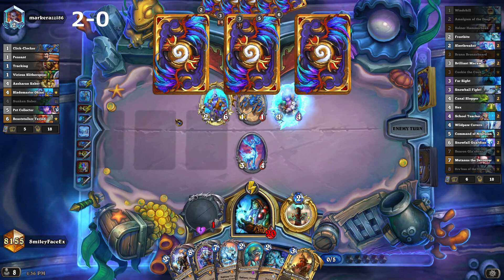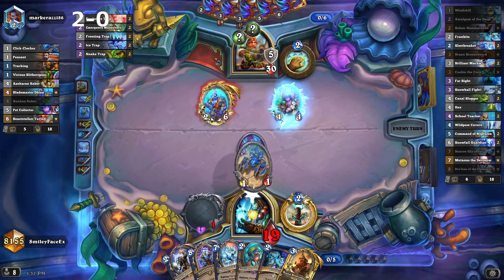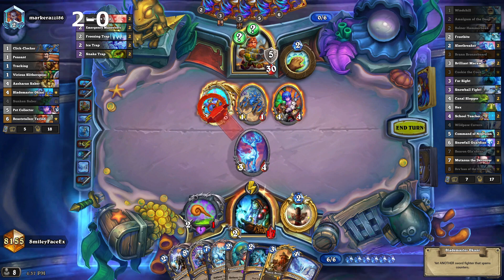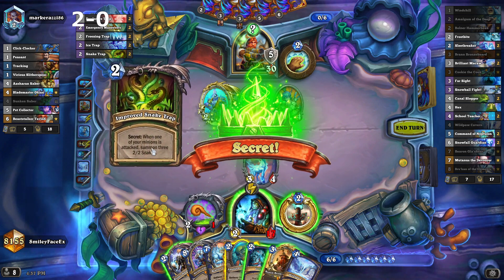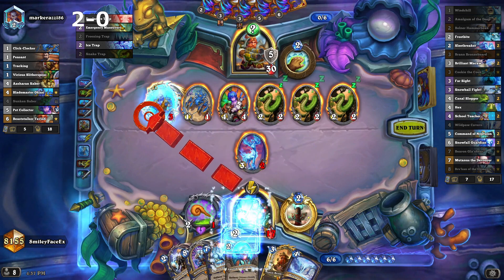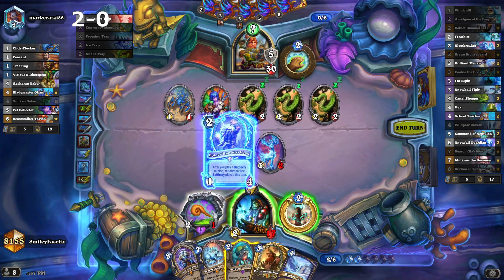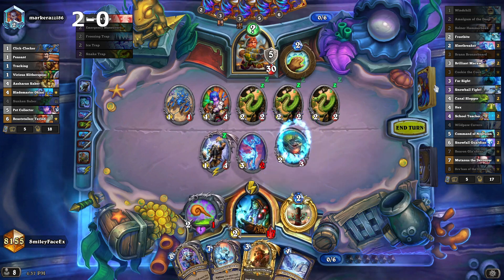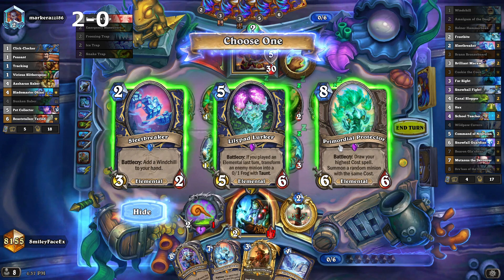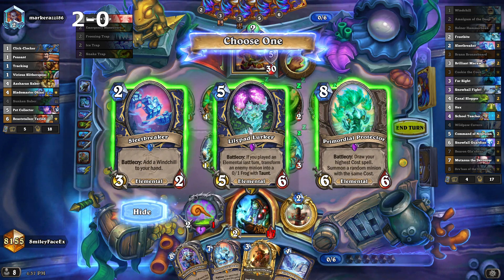I guess we can test for ice trap by trading here and trying to Frostbite it. Testing for Freezing Trap and ice trap. Freezing trap — oh, snake. Shit. Well, that's pretty damn bad. I think we play Bolna here. The other one's explosive so we know that for sure. This draws me a five cost spell — it's not really going to be enough. I think Lily Pads is a player because if he drops a Mountain Bear here, we've got an answer.